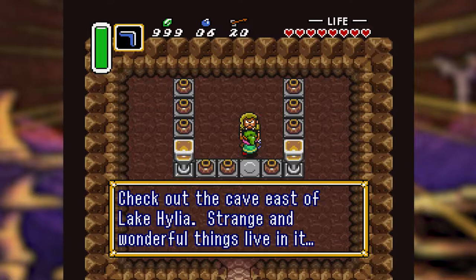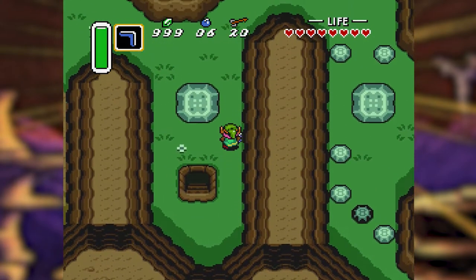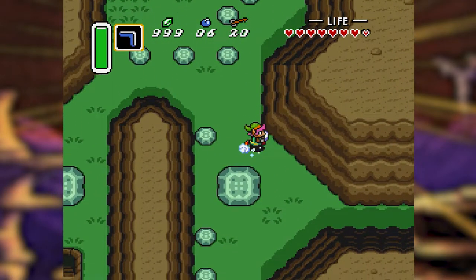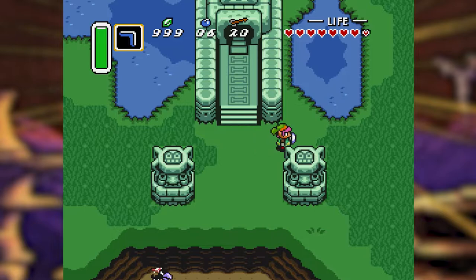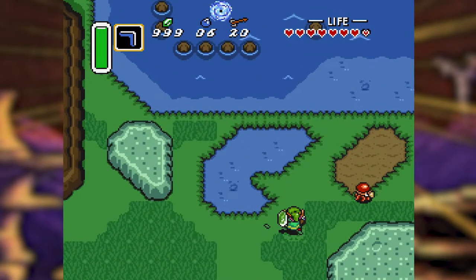A hint from an NPC: 'Check out the cave east of Lake Hylia — strange and wonderful things live in it.' I was about to think he gives you money, but with us having max money that would be completely pointless. We've already checked that cave east of Lake Hylia, so we don't have to worry about that.